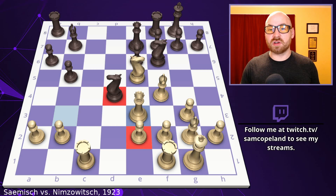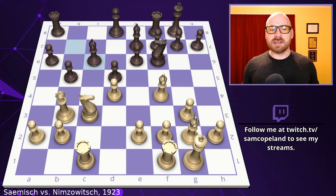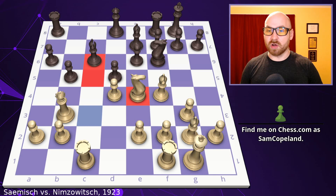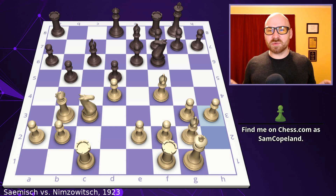Samish instead trades on c6 — knight takes d5 didn't lead to an advantage after best defense anyway, so trading on c6 and reaching an equal position is still fine. After knight takes c6 and the recapture on c6, the good move was knight to e4: if black captures, you win the loose bishop on c6; if not, the knight goes to c5 where it's very strong on those dark squares we discussed. However, knight e4 was not played, and instead after black recaptured on c6, Samish played h3 — which just does nothing and wastes a tempo.